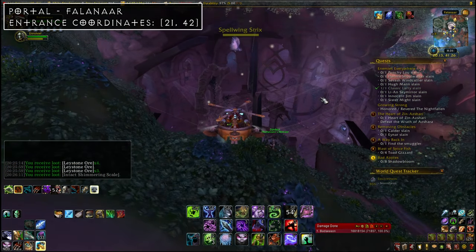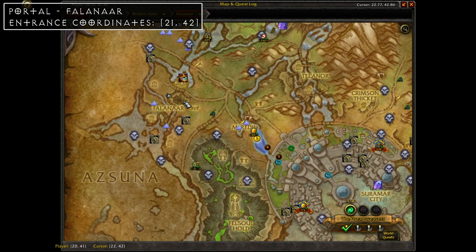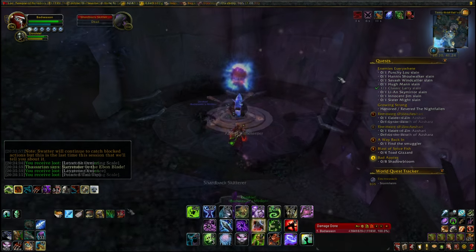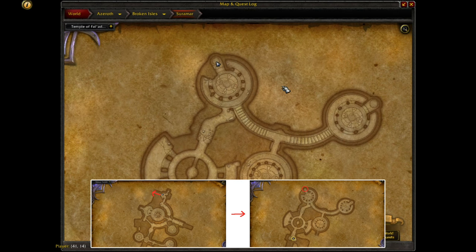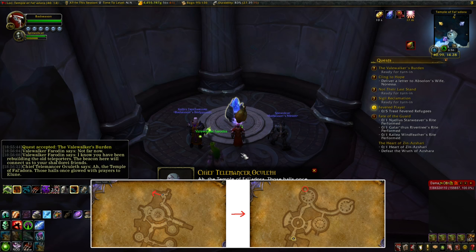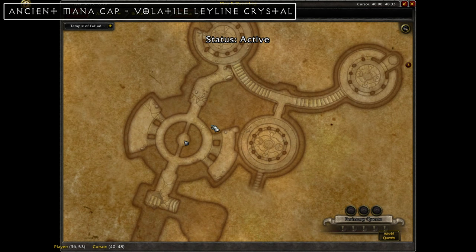Objective number eight is the Falanaar portal. Falanaar is a giant spider-filled pit on the western edge of the map. You can find the entrance at coordinates 21, 42, and the portal is visible on the map. To unlock it you'll need to do some questing — the quest is called "The Veil Walker's Burden" and I'll have a link in the description.